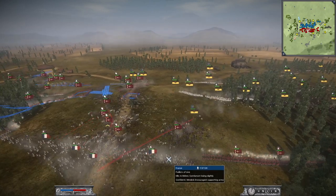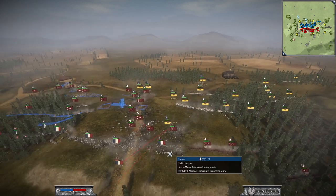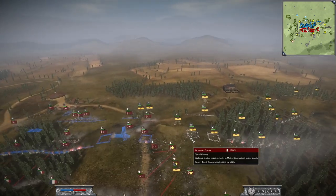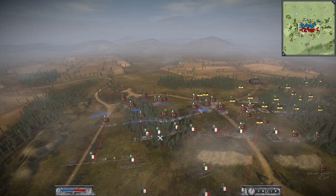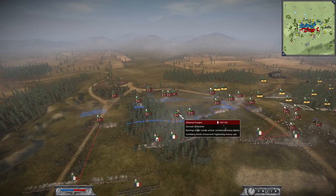I think the Fusiliers manage to form the square — great micro here from Itchy, he formed the square in time again. Same does Lancer over here. And Philipp, of course, here as well. Nice use — Philipp already uses his sword unit.